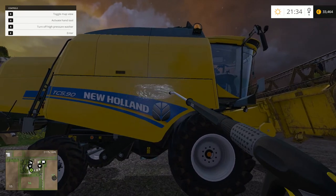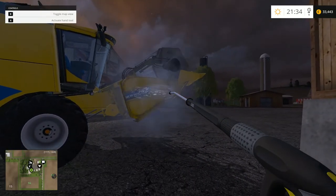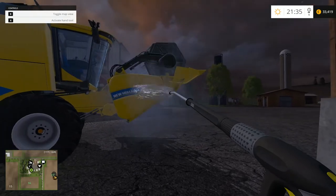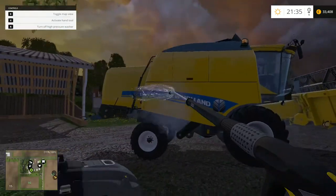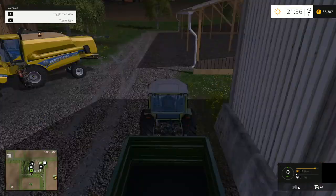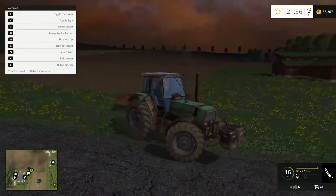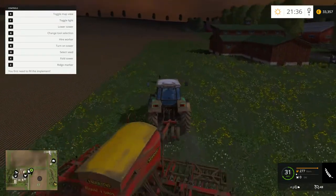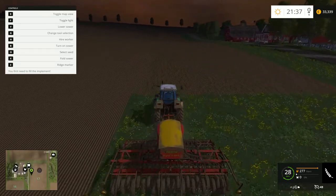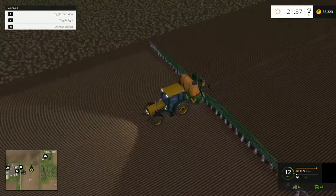And we need to wash this bad boy because it is filthy. This pressure washer may have been our best purchase. The New Holland TC590 — this thing has been pretty good to us. I think it was a good first purchase for a new harvester, and it's still doing us good. Looks fairly clean, I'm happy with it. He's at the end of this field so we'll just have to turn him around. This tractor's filthy too.